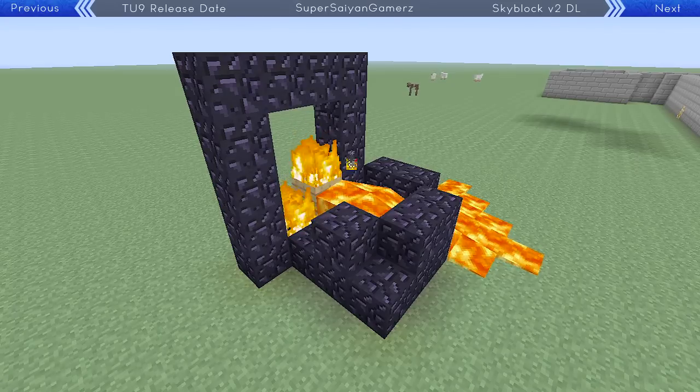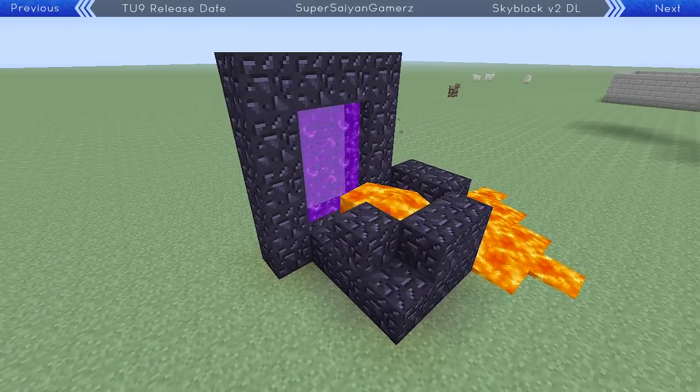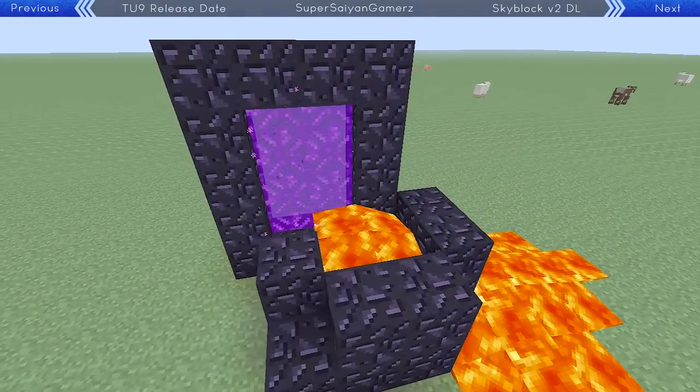At this point it's all about just playing the waiting game and seeing how long it takes for the wooden plank to actually catch on fire. And then when it does — voila — you've got your nether portal without a flint and steel.